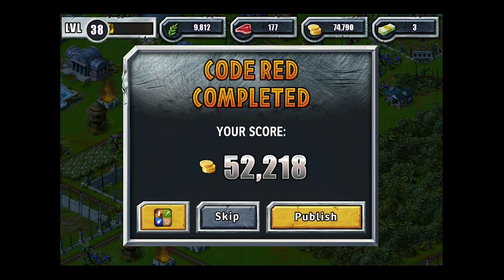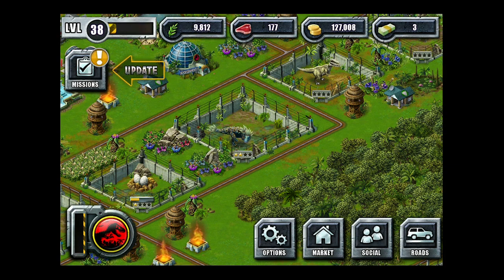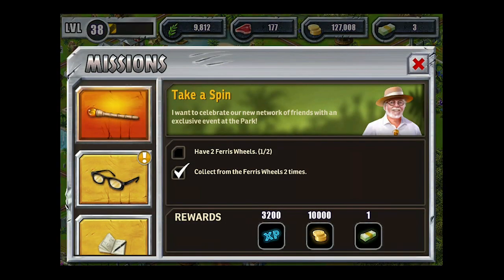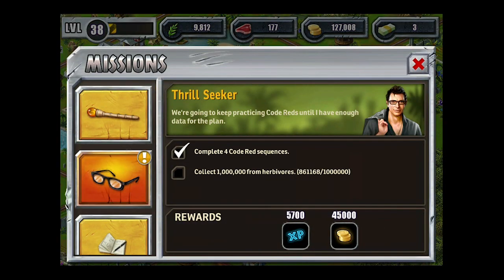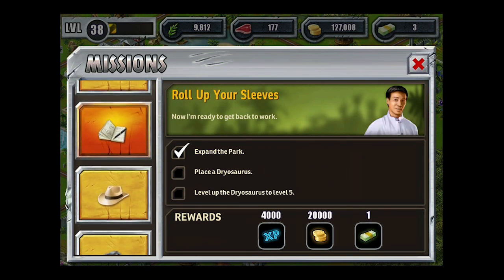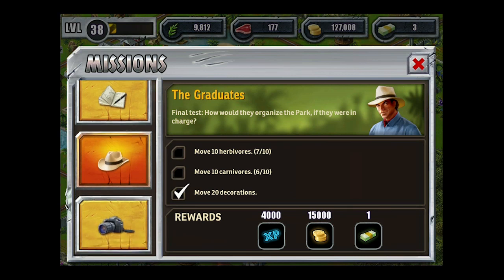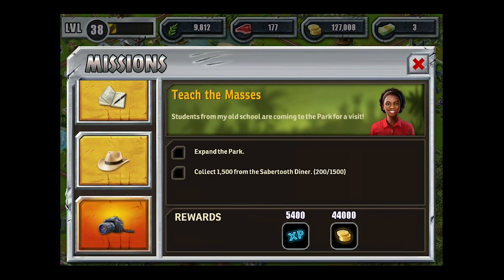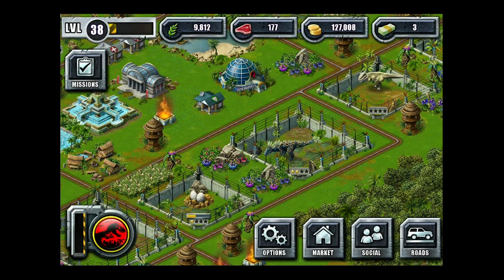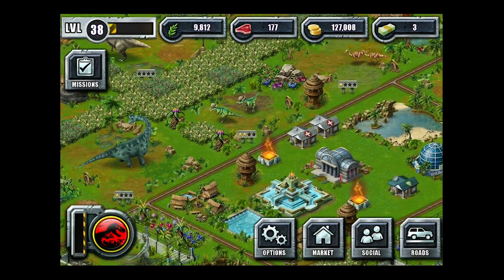There we go — 52,000, not too shabby. We'll check out the quest log here. So we've got John Hammond, Malcolm, Dr. Wu, and Alan Grant — Dr. Grant, whatever you want to refer to him as — and then of course Kelly, which we saw earlier. So yeah, they pulled a couple of the main characters. They left a few out — I don't know if by choice or they couldn't contract their faces. Who knows? But it was kind of cool that they did that.